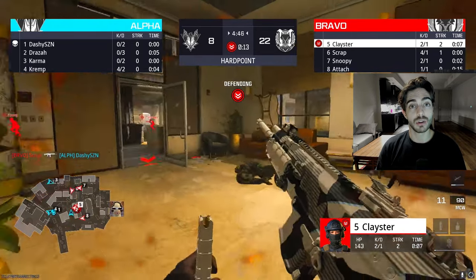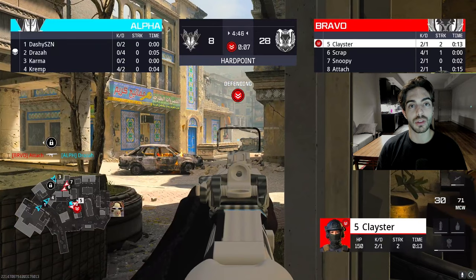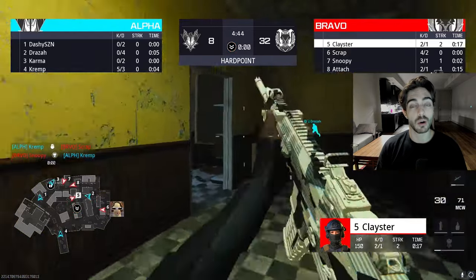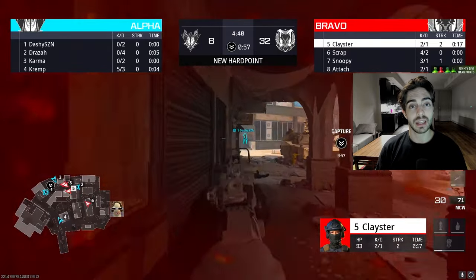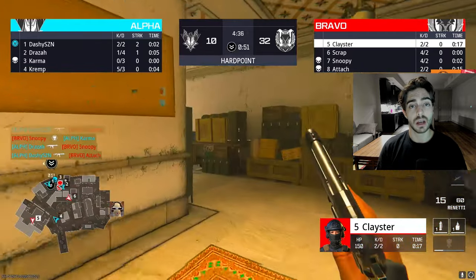Moving on to Skid Row — Skid Row is mainly an SMG map, but you do get times where you see a lot of ARs, especially on P5s and P2s which are really big open areas. You're probably only seeing one sub when trying to break or hold these hills. Expect ARs on the open hills, but anything close quarters — back alley, that barbershop hill, P1 — you're going to be seeing most likely two SMGs.